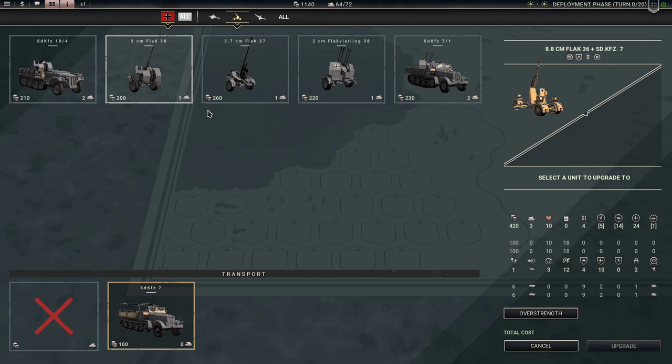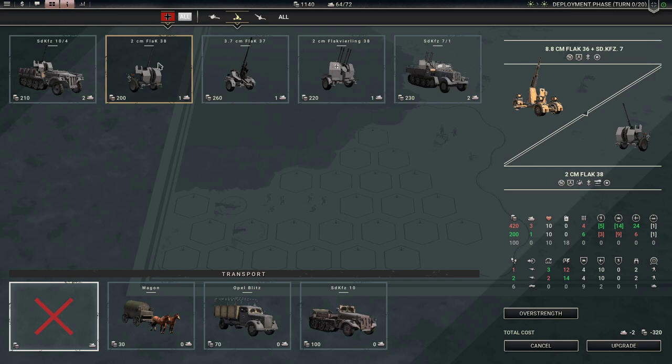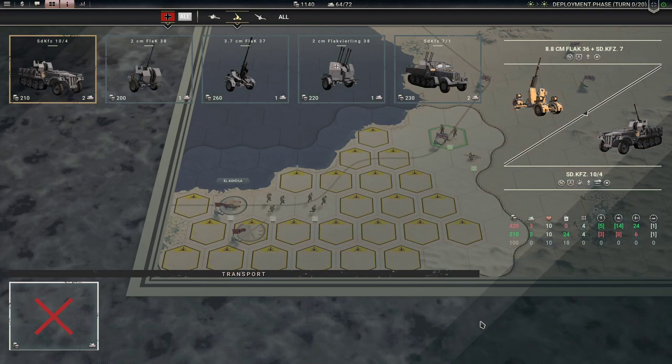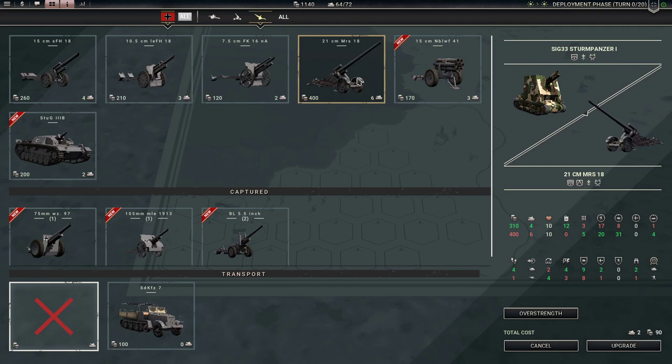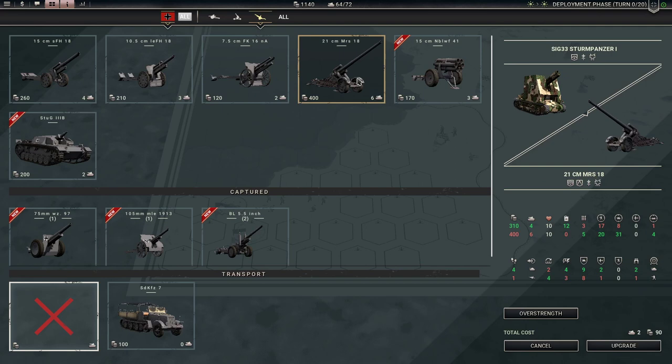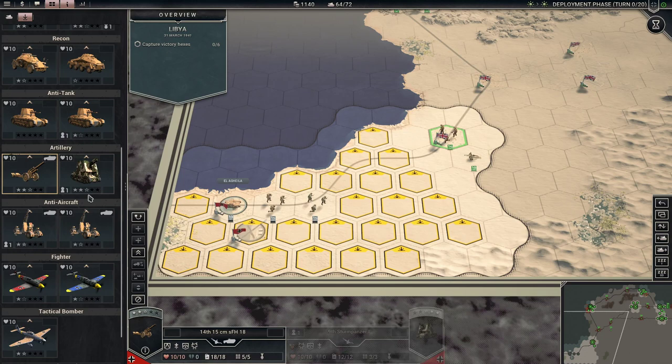From an anti-air perspective, there's nothing to improve upon here. Almost everything is like a downgrade — not quite as good. From an artillery perspective, this little Sturmpanzer has not been super bad. It would cost 190 to really upgrade to the Mars — I'm not going to do that. That one I would like to upgrade to the Mars but I think we're going to hold out. We've been doing just fine.